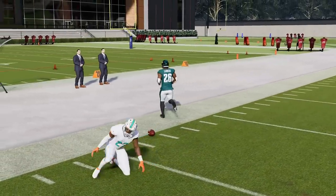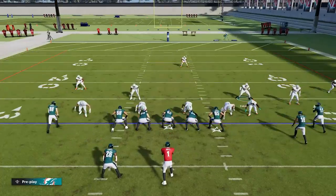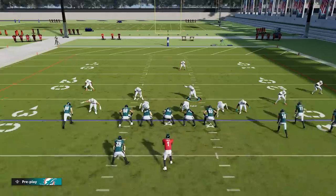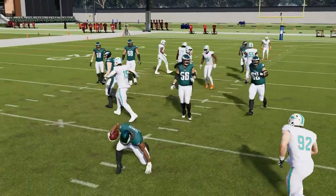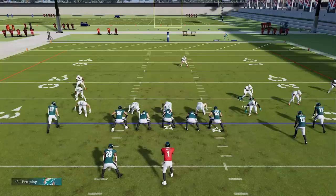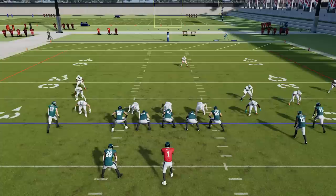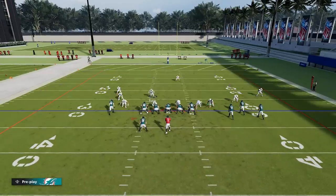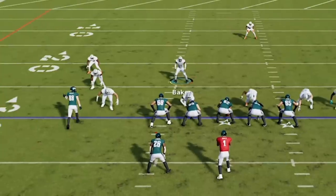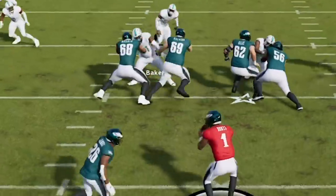For run blocking, they tuned pursuit to better pick up user-controlled defenders shooting gaps — specifically user linebackers stacking behind defensive linemen. I felt shooting gaps was already harder this year than last year, but they addressed it further. The trick of standing about five yards behind a defensive tackle to shoot gaps on inside zones easily has been a thing since last year.